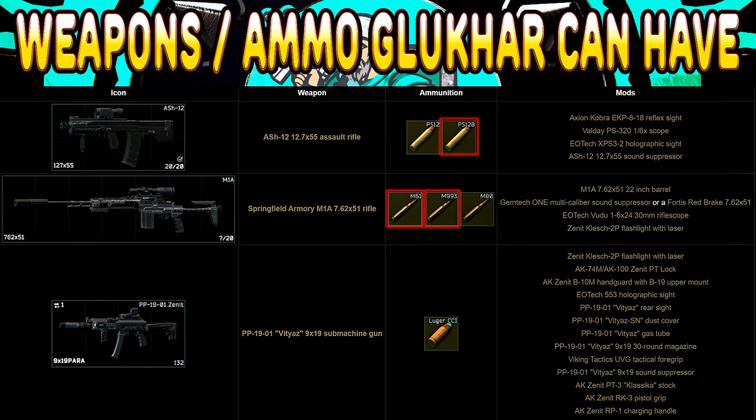The three guns Gluhar can potentially run are the Ash-12 with PS-12 or PS-12B, an M1A with M80, M61, or M993, or a PP with Luger ammo. If he is running the M1A or the Ash-12 with any of the big boy ammo in either of those weapons, especially with the bug where it counts as double damage, you will essentially be dead immediately as soon as they hit you.